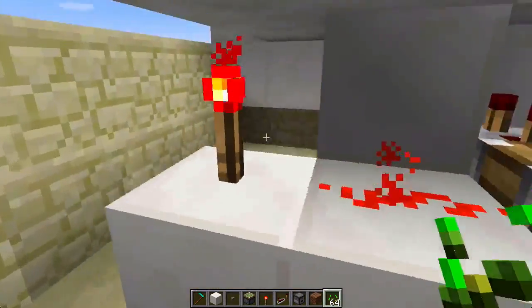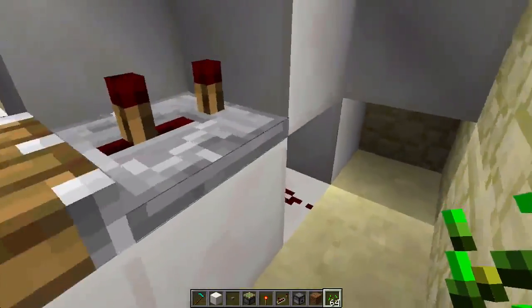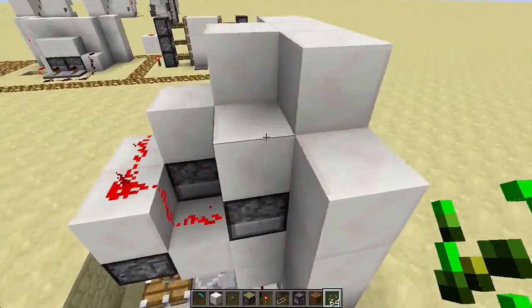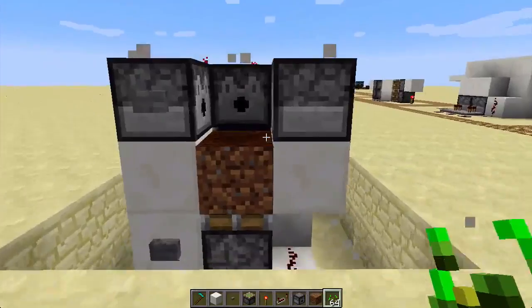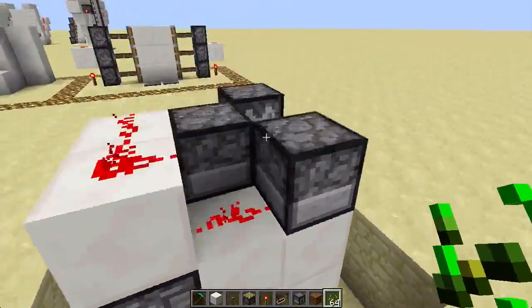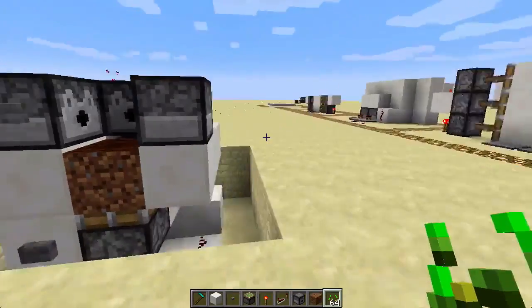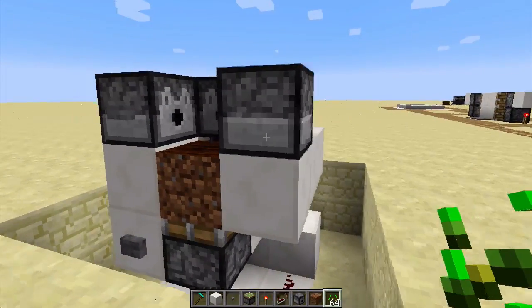This is what the redstone looks like — it is very compact and very nice. And this is what it looks like with no decoration; it just looks like that. Before the decoration it's just the bare build.